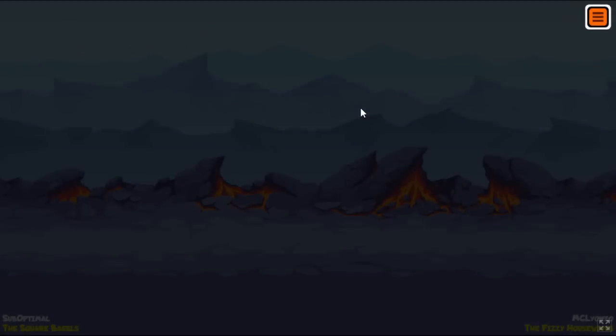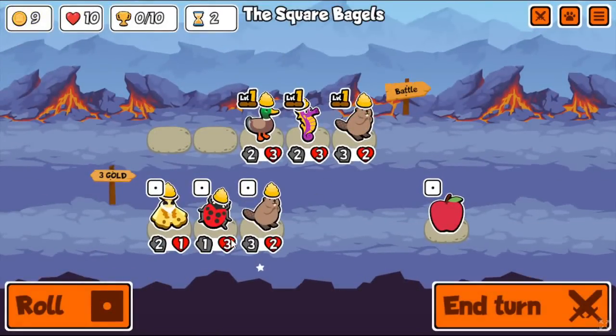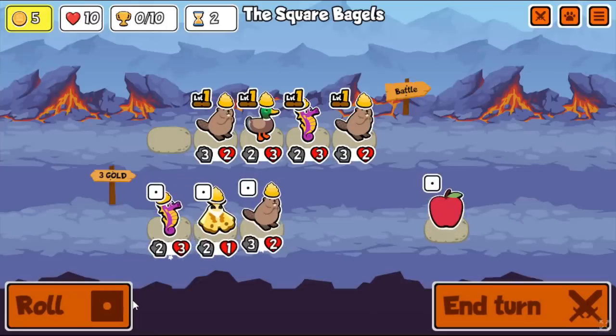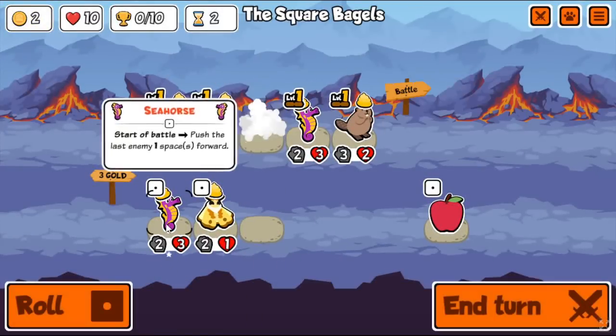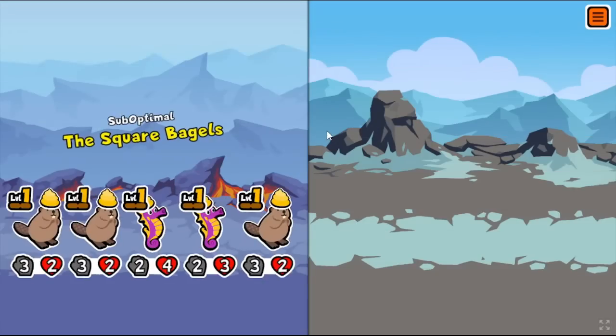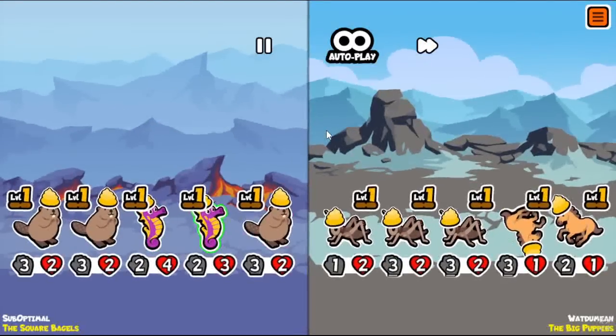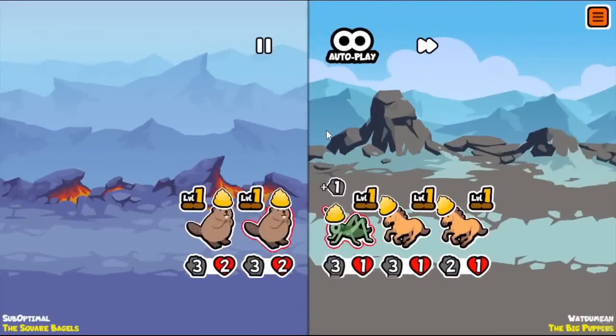Even if they have a strong summon build with turkey buffs, it won't even kill those. The Rhino just doesn't really have a purpose. If you want to counter summon teams, there are a lot of better units out there like Hippo, Aardvark, or just sniper teams in general — Crocs, Dolphins, that kind of stuff. So yeah, Rhino is pretty much one of the last things that you actually want to go for.